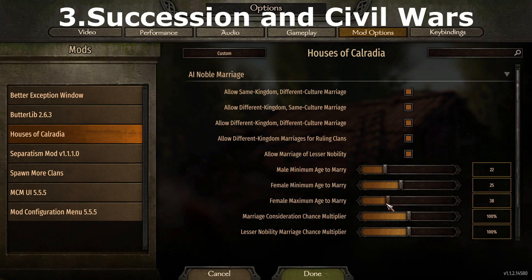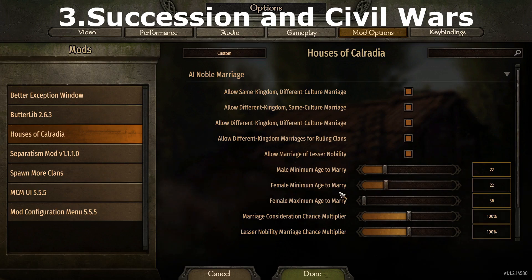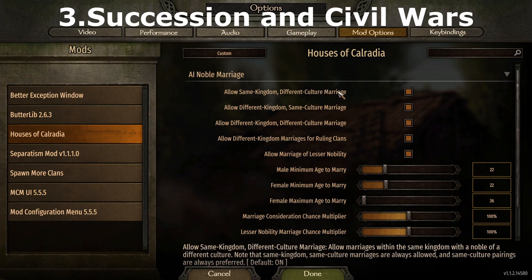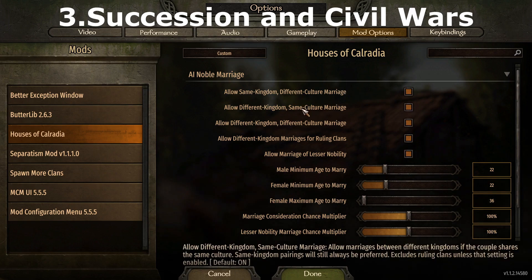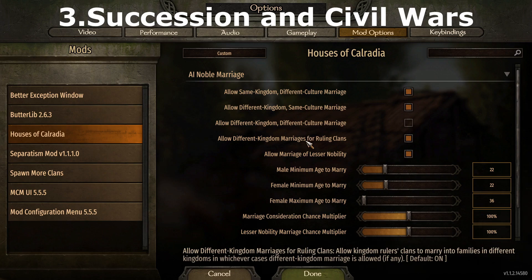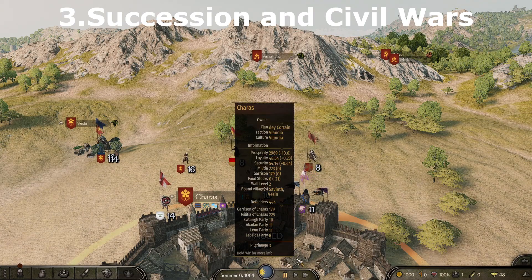Succession Crises pairs well with Houses of Calradia as it changes how kingdom succession plays based on culture. In vanilla, when a kingdom ruler dies a vote gets cast for the next faction leader picked between the three most suitable candidates — this oftentimes includes the player even when it makes little sense. Some examples of the new inheritance laws within the empire: the Northern Empire uses a senate elective resembling native inheritance, the Southern Empire uses primogeniture where the eldest child takes the throne, and the Western Empire has inheritance based on the strongest military clan taking power. Furthermore, if the succession receives enough opposition, a succession civil war can start with the player able to join a side if they are part of that kingdom.